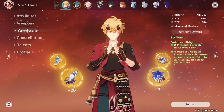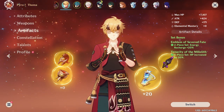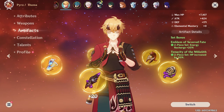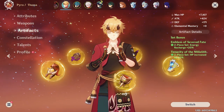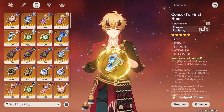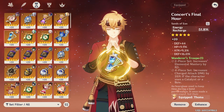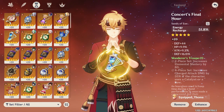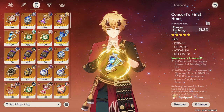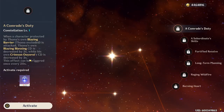For artifact sets, the Noblesse Oblige set is very good for Thoma, giving his entire party a 20% attack boost. Otherwise, the 2-piece Tenacity of the Millelith plus 2-piece Emblem of Severed Fate is also a great set, providing the energy recharge he needs as well as a 20% HP boost to further strengthen his shield. For main stats, you want HP, HP, and then either Energy Recharge if you're still missing it — which will most likely be the case — or another HP on your sands if you have enough ER. Look for HP as your main substat and ER as your secondary substat.